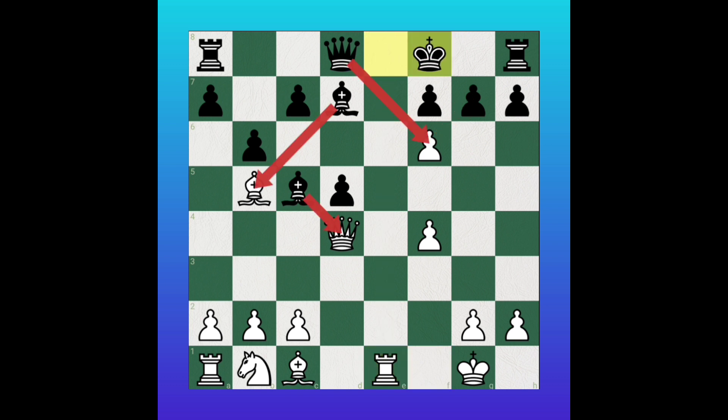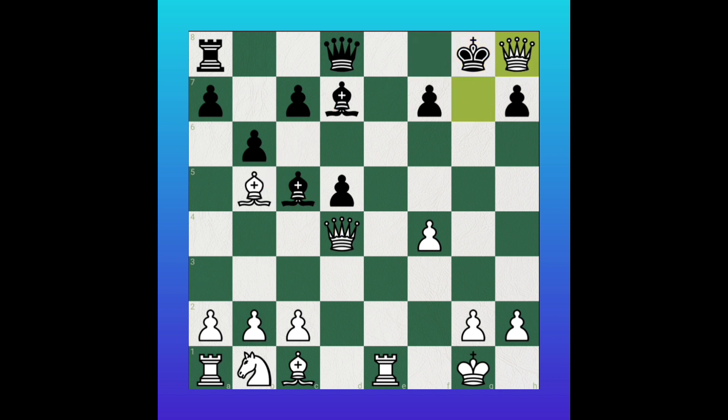Then white will take the pawn — a double attack, like a pawn fork. The king is in check and the black rook is under attack. Black will move the king. Then white will deliver an unstoppable checkmate with pawn takes, promoting to queen.